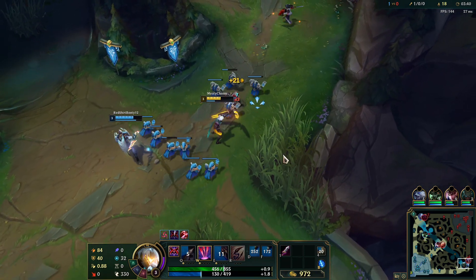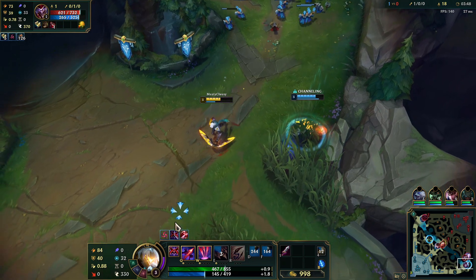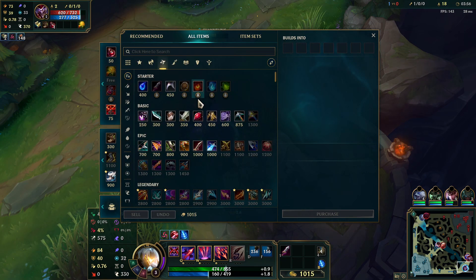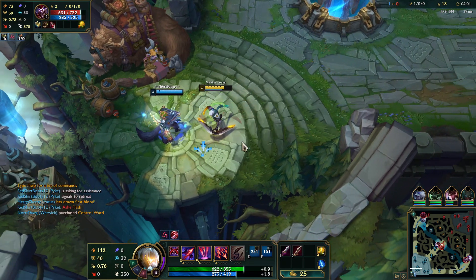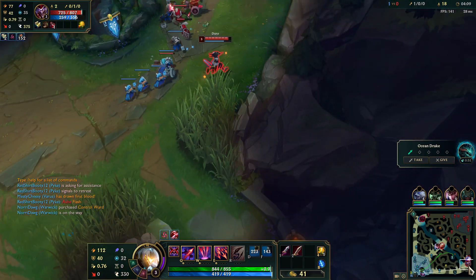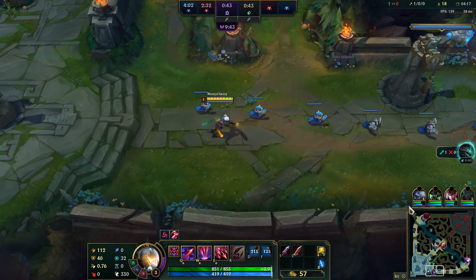I got most of the CS here. As long as he doesn't freeze - he's not gonna be able to freeze, but I think Ashe gets most of that wave so we're gonna be even in CS. But off of this we do get to buy Serrated Dirk - free lethality. We're gonna be doing some good damage with that. She has the same CS as me and the wave is shoving so we're off to a really good start.